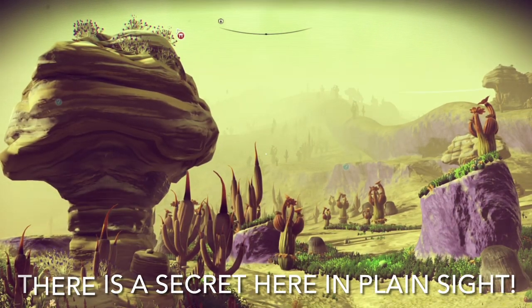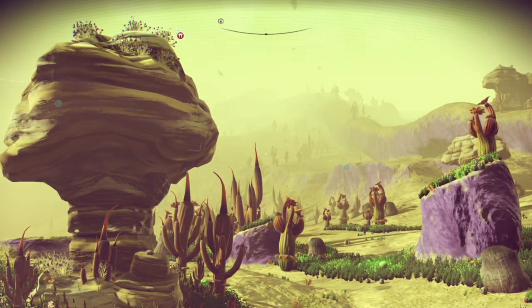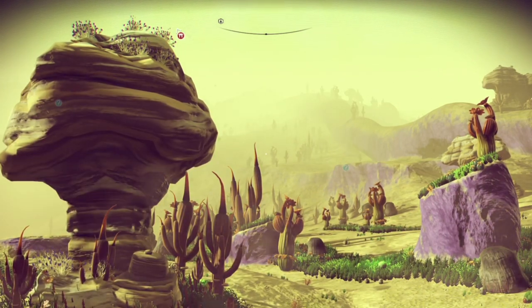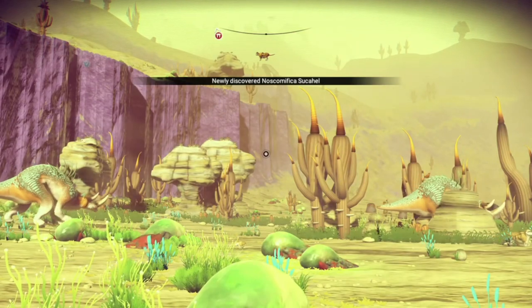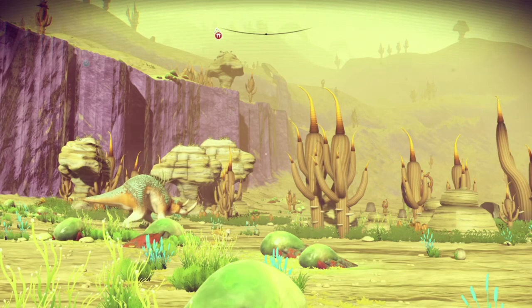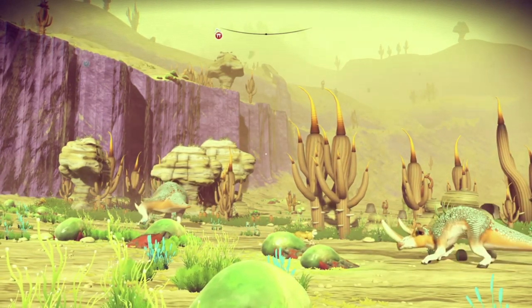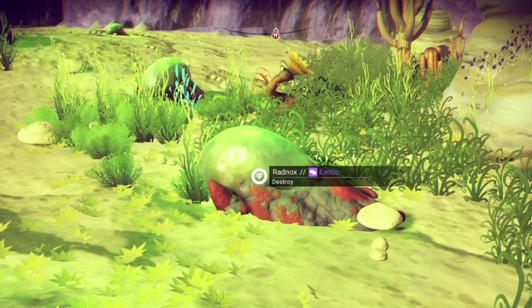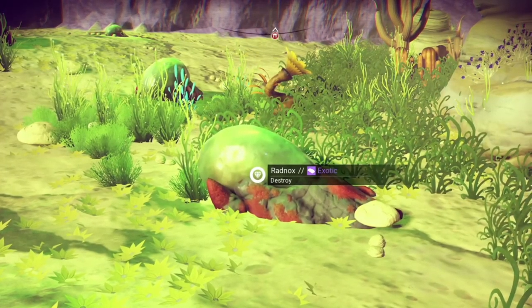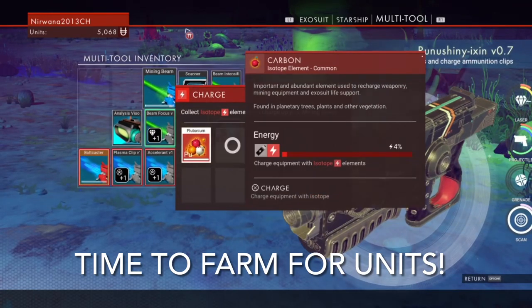This new planet I didn't like very much - I almost flew away. All this mist and fog in yellow tones. However, I found that this planet had a little secret. The animals look cool, but I found my first exotic. It doesn't look like much, but I can tell you these little ones sell actually quite well. If you see my units at just over 5,000, I was in dire need to make some units.